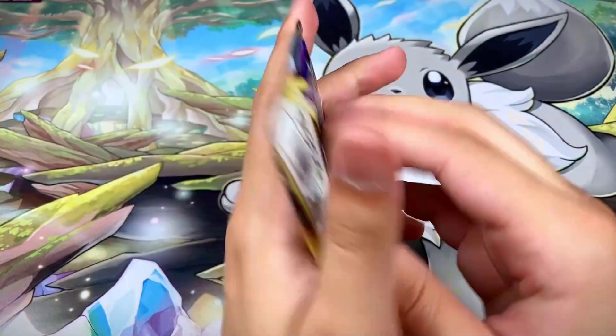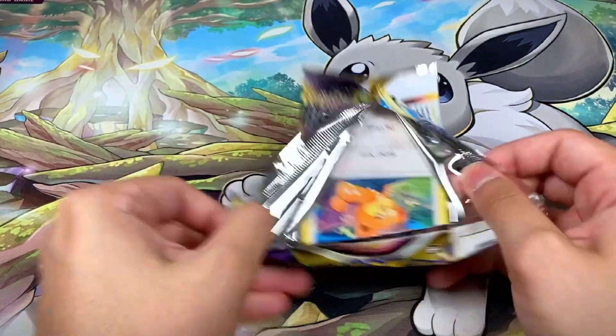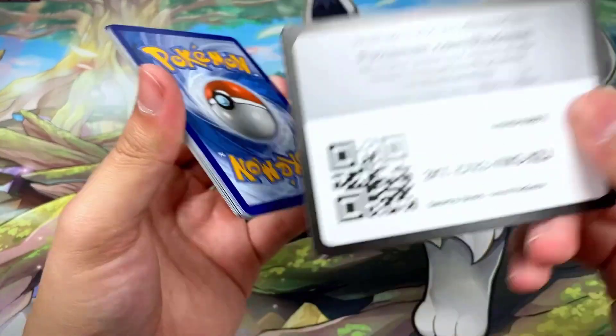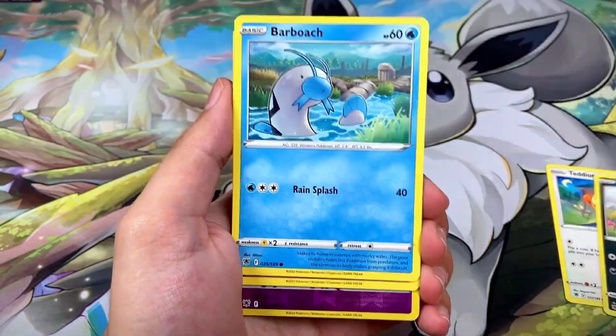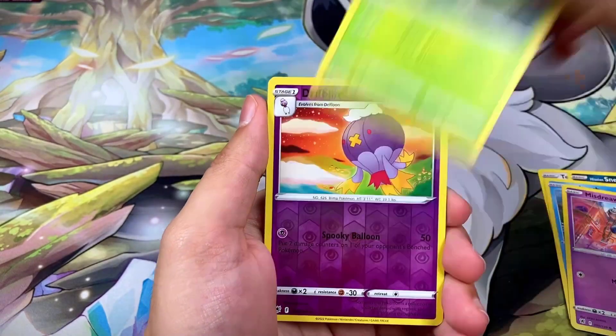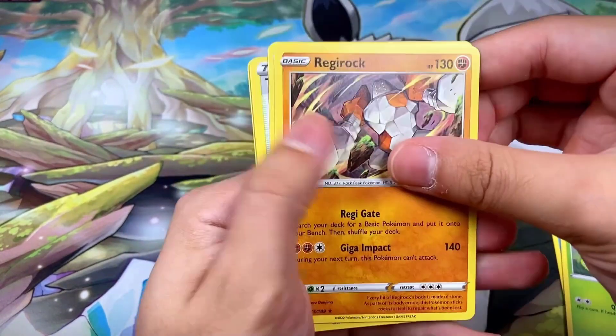Pack twenty-three has Dialga on the front. Let me know in the comments what you guys thought about our Pokémon GO case opening series. We got Barboach, Misdreavus, Scyther, a reverse Drifblim, and a Regirock non-hollow rare.